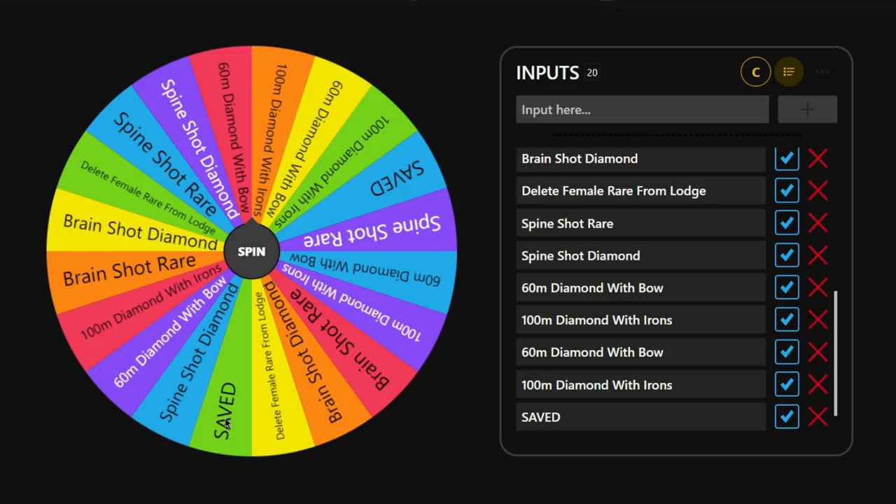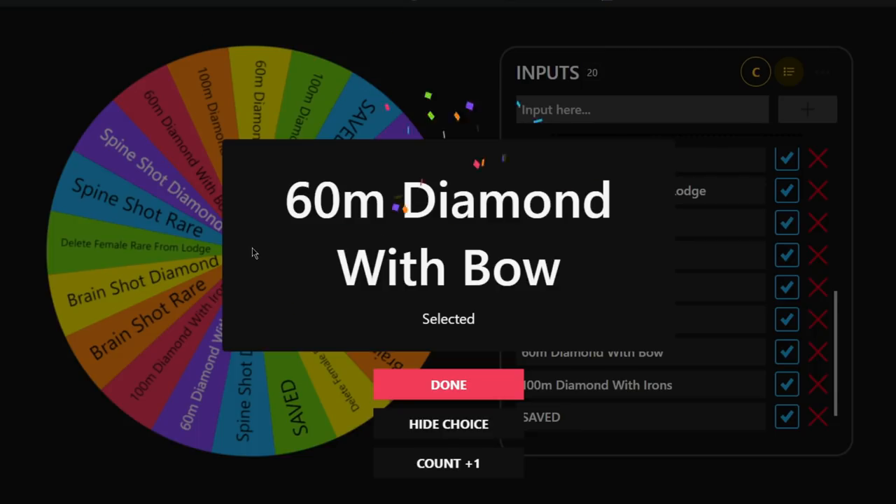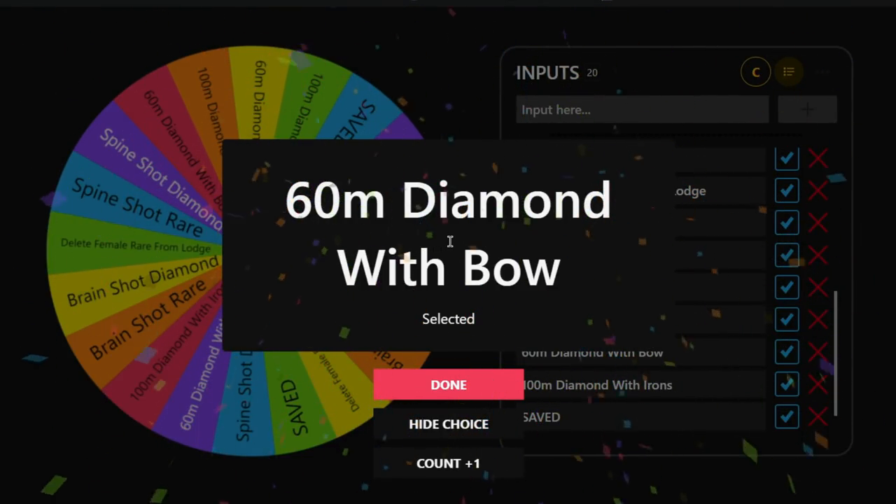I made a couple of changes to the wheel — I added some saved spaces so if we hit those we don't have to do anything. Let me know if you think there should be more or fewer of certain options. We spun and we have to take a diamond from 60 meters with the bow. That's honestly one of the better ones we could have got — it's difficult but I've done it before so I think we can do it.